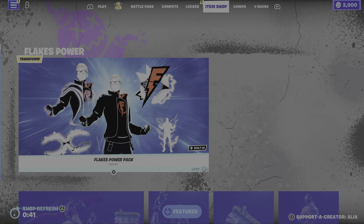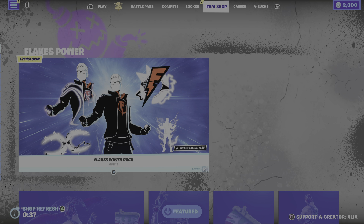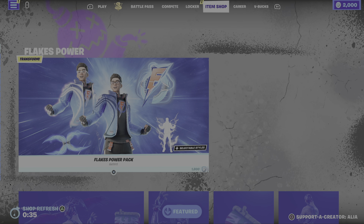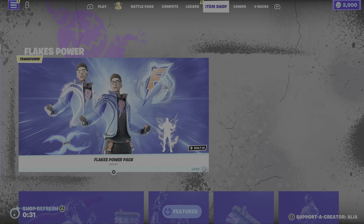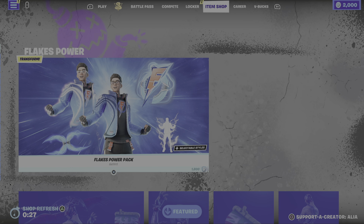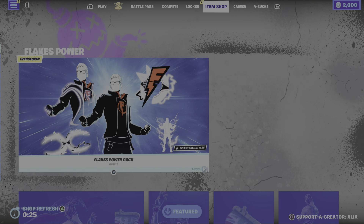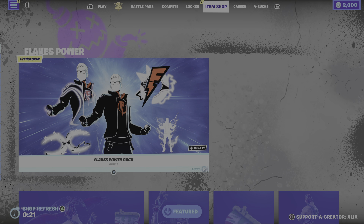What's up you guys, it's Violet Taylor here and welcome back to Let's Catch a Vibe. I hope everyone's feeling great, feeling amazing, feeling vibed. As you guys can see, tonight's item shop is for Sunday night the 26th of February, going into the early morning of Sunday the 27th. We had the Flakes Power Pack introduced last night — really, really cool.